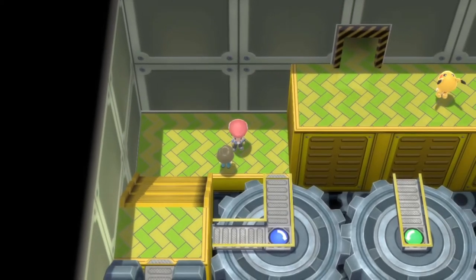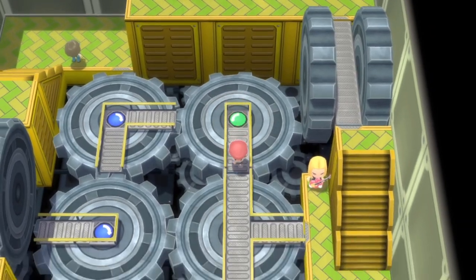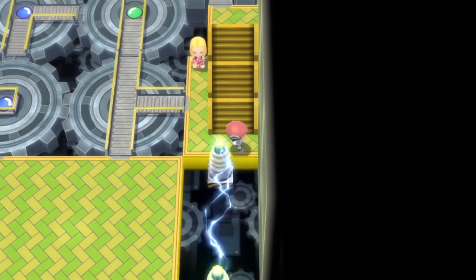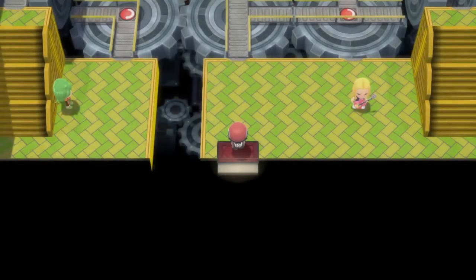When you do this, you're going to have to fight this person right here. Then hit this button right here, then hit this button right here, and then you're going to have access to this staircase. You're going to have to fight this rock and roll trainer right here, head up these stairs, cross this bridge, fight this Pikachu trainer right here, and then into this doorway here.